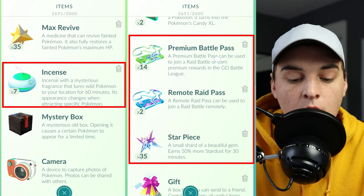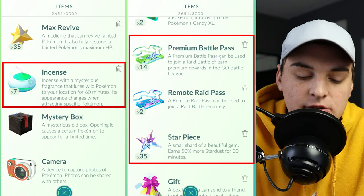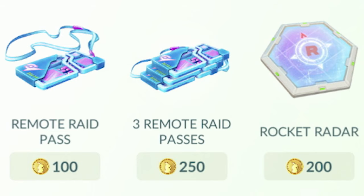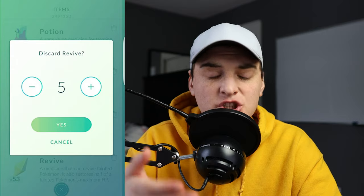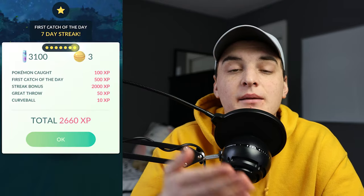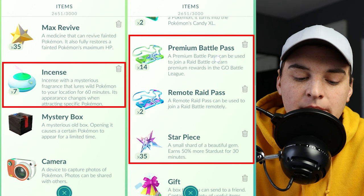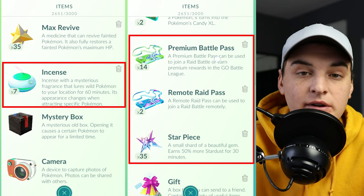Moving on to premium items: remote passes, star pieces, lucky eggs, incenses — keep all of these. These are essentially paid items you usually can't just get for free at Pokéstops, so there's really no reason to delete them — you'd just be deleting money. If they are eating into your bag storage, instead of deleting them just use them. There's no reason to delete a star piece when you can just activate it even if you're only going to catch five Pokémon — you're getting more Stardust. Similarly, just throw on an incense; no need to delete.